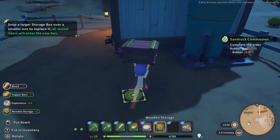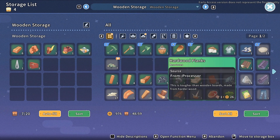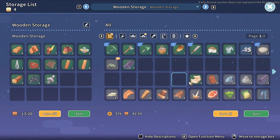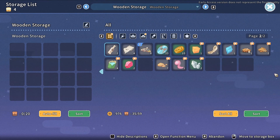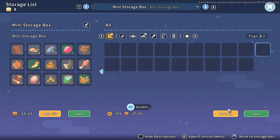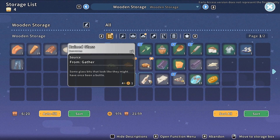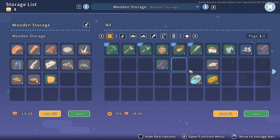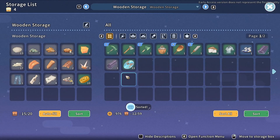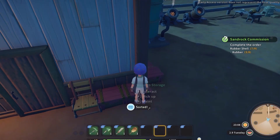We're gonna put these larger boxes here and transfer some items into them. Sort everything off — this way we'll have more storage. Let's sort everything and clean storage.